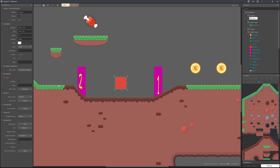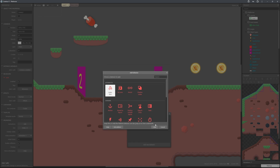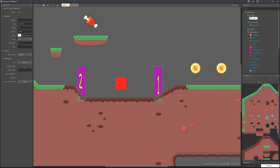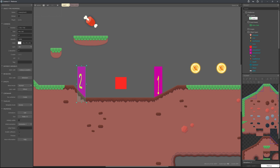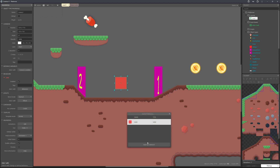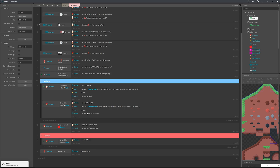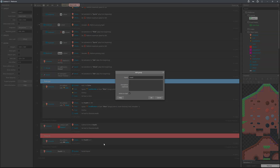For the enemy we'll add the Solid behavior. Select both waypoint sprites and turn off Initial Visible so they're hidden during gameplay. Then for Enemy 1, add the Move To behavior. Head to the event sheet and add a new group called 'Enemies'.